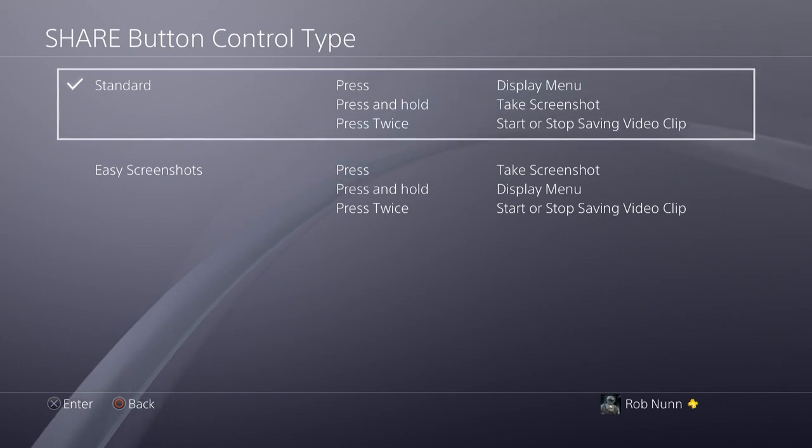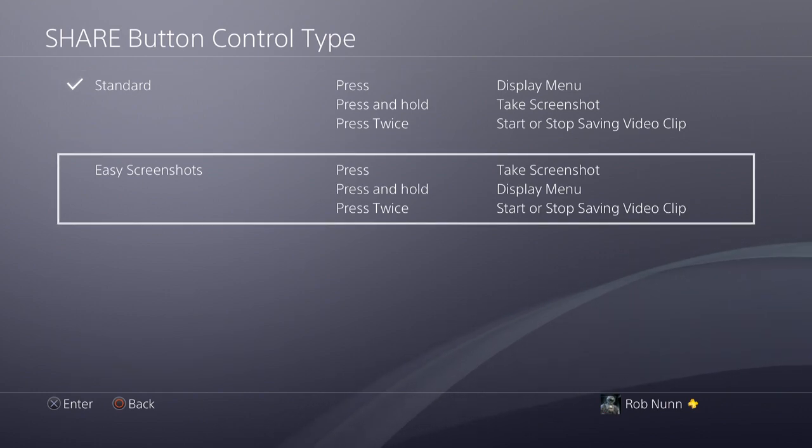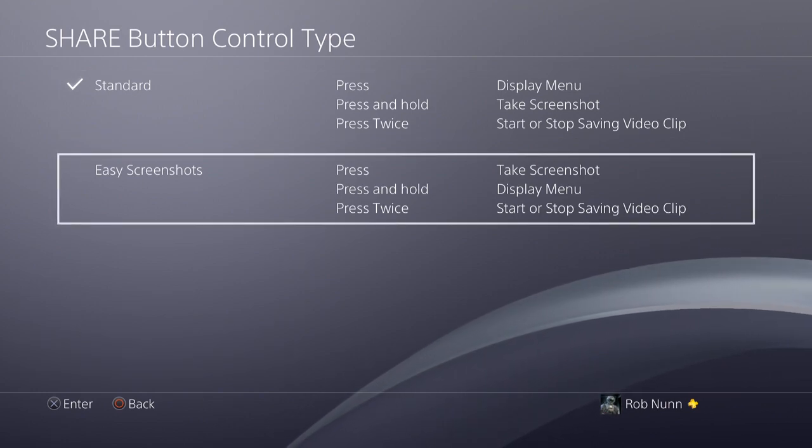In standard, to take a screenshot you have to press and hold the share button for about a second. Then it will go bink and it will take it. If you set it for easy screenshots, basically you just press it and it will take a screenshot.